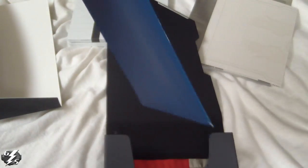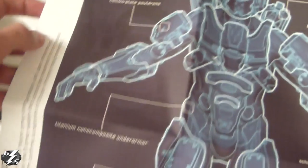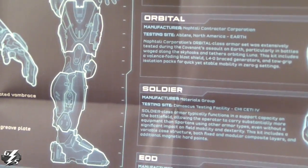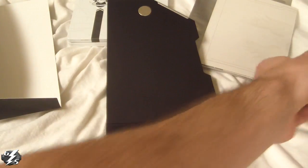Next thing — I looked at this and it is like a blueprint-ish type thing for Spartan armor. It says 'Gabriel Thorne' — don't know who that is, I haven't started playing the campaign yet, but I'm going to guess I'll find out. It has a bunch of different classes over here: you can see it has a Pathfinder, Orbital — kind of tells you some info. So that's a nice little collectible, it's pretty big — you could maybe pin it up if you wanted.